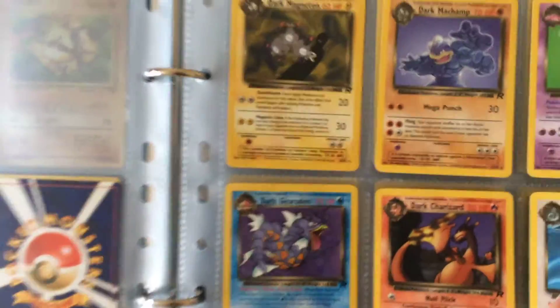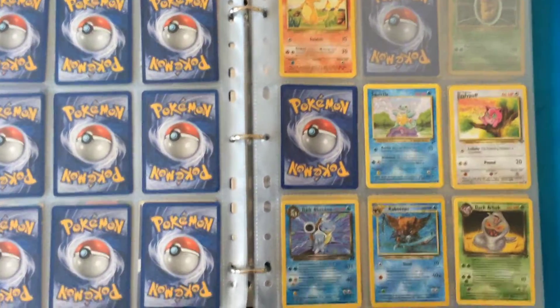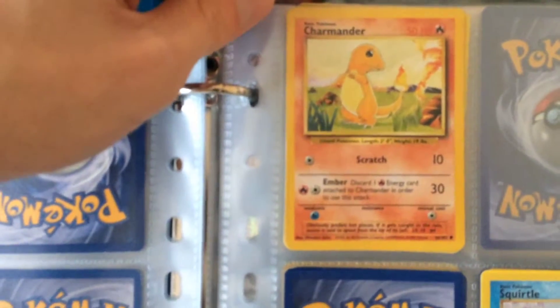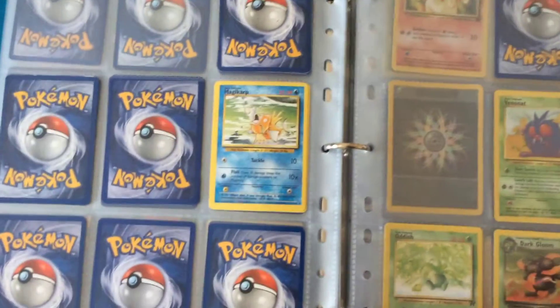These are the non-shiny Dark Charizard and Dark Gyarados. I've got some Charmanders and Squirtles — I believe this one is base set and then this is base set two. So these are the shinies.